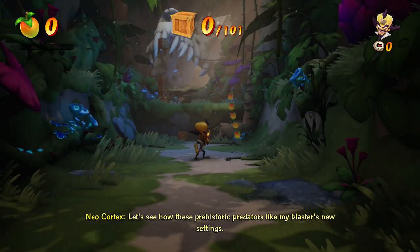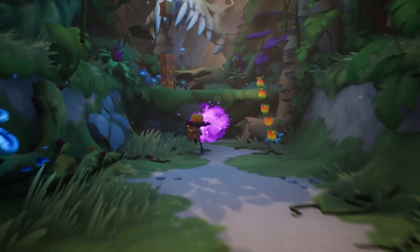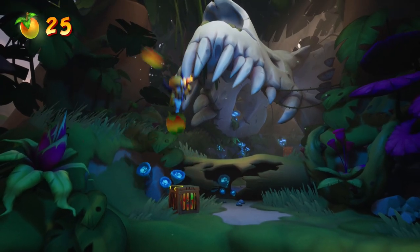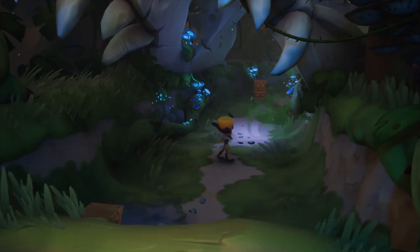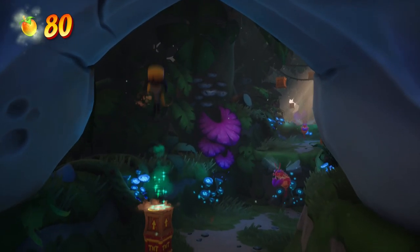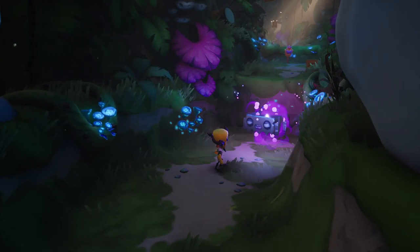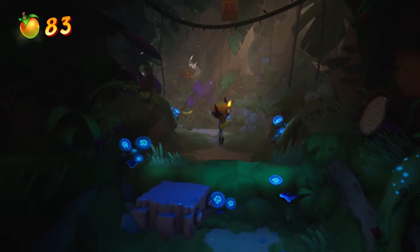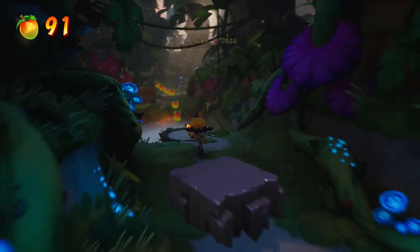Here we go. Let's see how these prehistoric creditors like my blaster's new settings. This is crazy — I get to play as Cortex. So now we have quite a lot of playable characters: Crash, Coco, Tawna, Dingo Dile. He doesn't have a double jump — you've got to keep that in mind. Definitely makes him different from the other characters. Not as platform viable, but he has a ranged attack which will surely be useful. It looks like he has 101 crates to get. Blockify target — they laughed when I added blockification, well who's laughing now? We can just turn them into blocks.